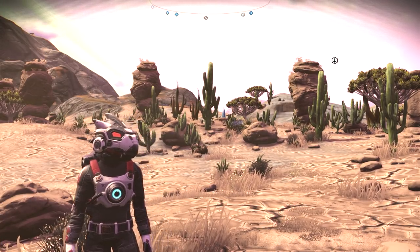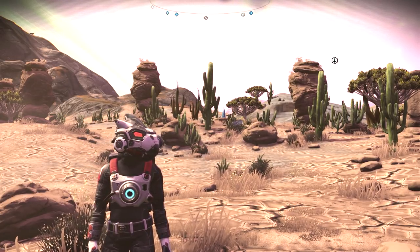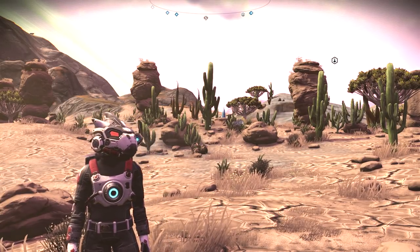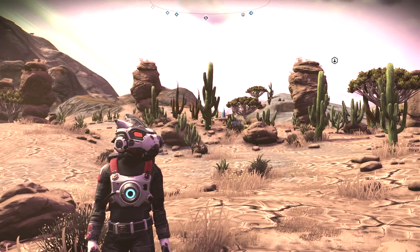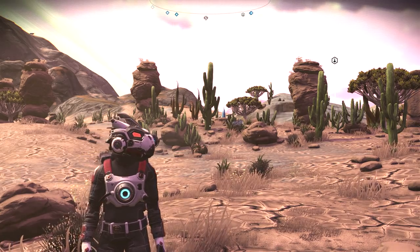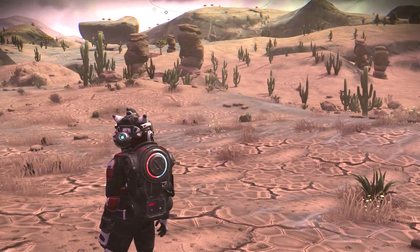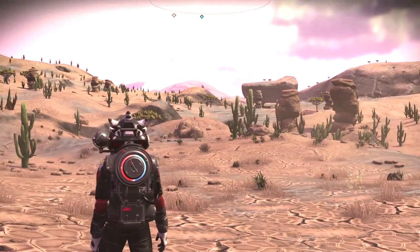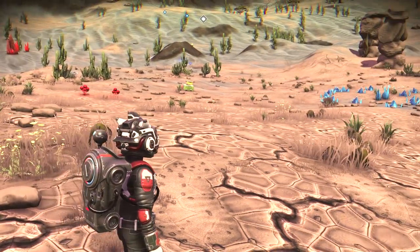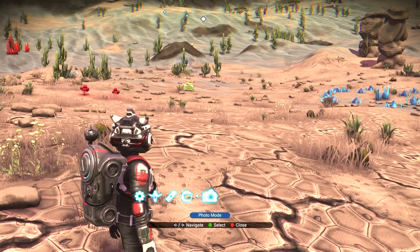When you first start out, you're going to start out on a really bad planet. It's going to have a hazard atmosphere — either toxic, too hot, too cold, something like that. You're going to be continually dying and your hazard protection is going to be draining. The big thing is you have to look for sodium. Sodium is a yellow plant that glows. But you can't scan — you don't have a scanner yet because you just started out. So the trick I learned is if you press down on your D-pad, go over to photo mode.